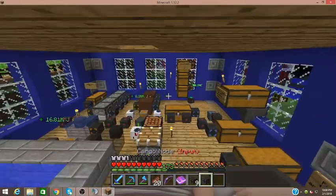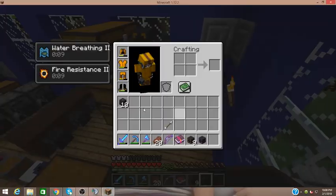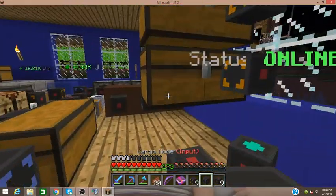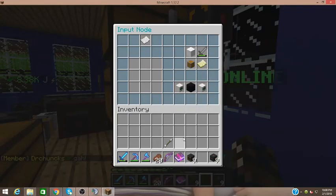So we're going to take this input node, and we're going to have to make sure it's on the cargo system. I'm going to set it up on just the one chest for now. I'm pretty sure channel 16 is available, so I'll just use that.